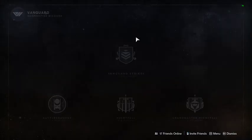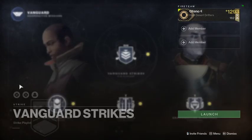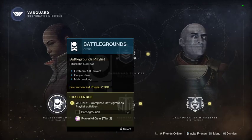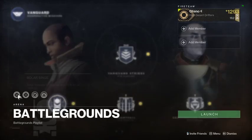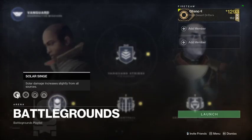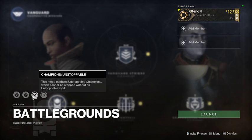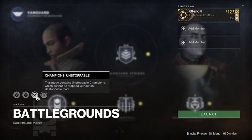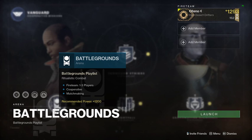For Vanguard strikes you have Solar singe, Stasis, and Blackout. You have your battleground challenges today — Solar, Stasis, Unstoppable, and Anti-Barrier, same as last week.